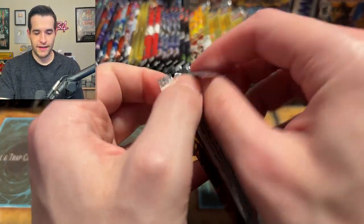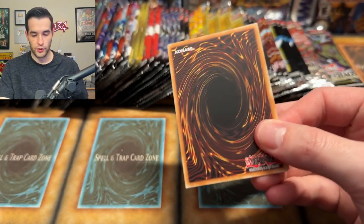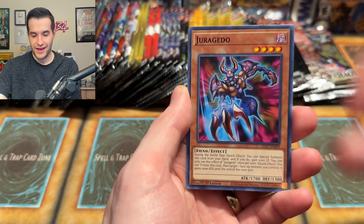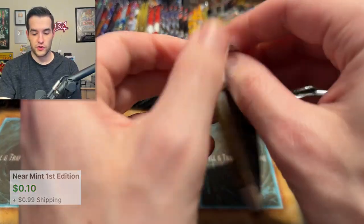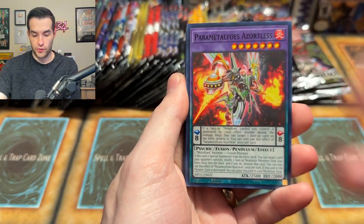We have a few packs that could pull Ghost Rares — if we pull one I'd be happy. Ginzo Ghost Rare? No, it doesn't exist. Left Arm Offering and the Everlasting Alloy. Been a while since we've opened a 2022 Tin of Pharaoh Gods. Let's see if we can get the Prismatic Secret Rare.